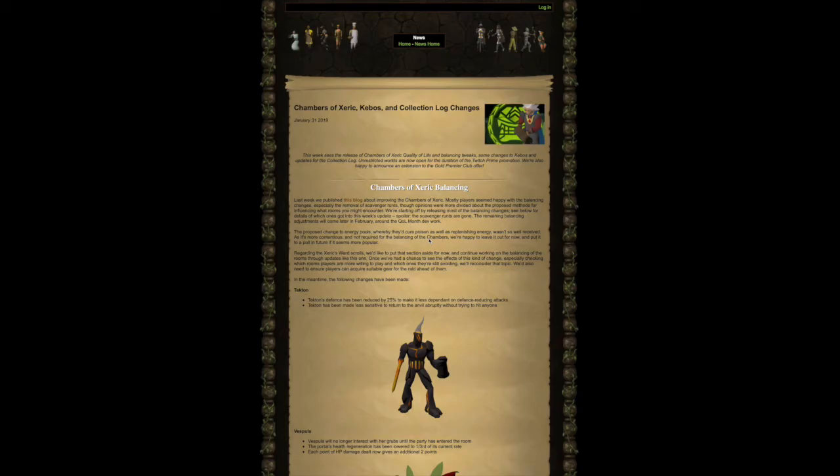This week sees the release of Chambers of Zarek quality of life and balancing tweaks, some changes to Kebos, and updates for the collection log. Unrestricted worlds are now open for the duration of the Twitch Prime promotion. We're happy to announce an extension to the Gold Premier Club offer.